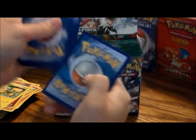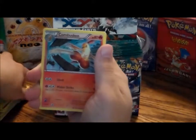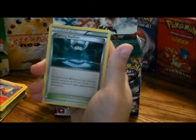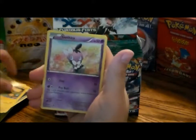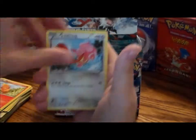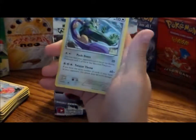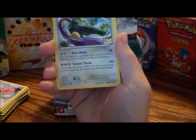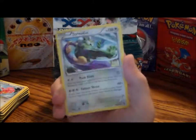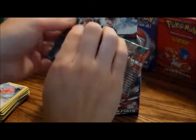One, two, three. I got an old school card — Weepinbell, regular Combusken, Fighting Stadium, Pikachu, Gothita, Machop, Torchic, Lickitung, Lickilicky, a reverse hollow Victreebel — that's pretty cool — and a Tornadus. It's a legendary, not hollow or anything, but it's pretty cool.